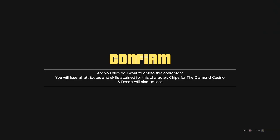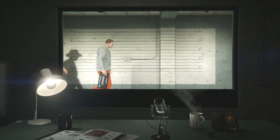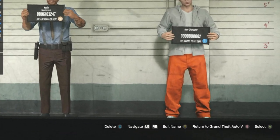We'll have to delete the secondary character — make sure not to delete your first one. When you push delete on the character, it'll ask you to confirm, and you'll have to type out 'delete' to confirm the deletion. You will then load back into the character selection screen.